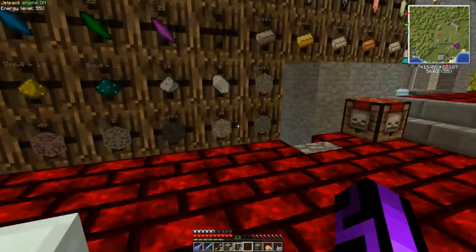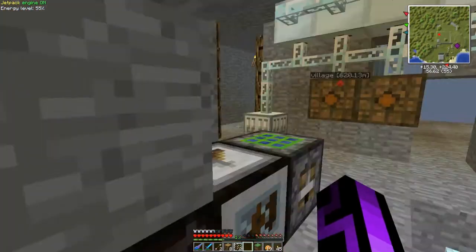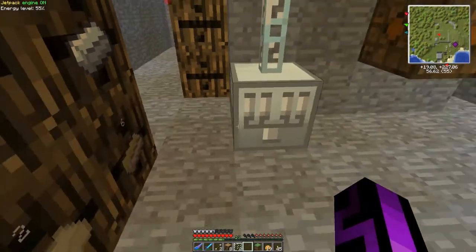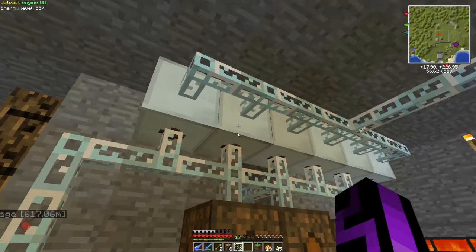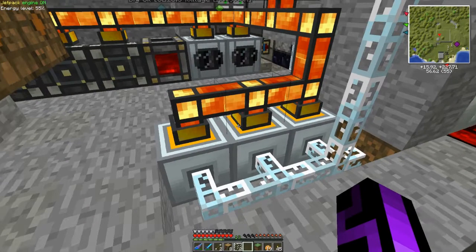Not the zycorium aluminum ingots — I found a use for those, I'll tell you in a minute. Back here is our dust wall. I have an electrolyzer. Up here we got MFEs running off of three thermal generators.